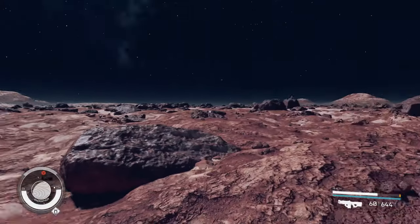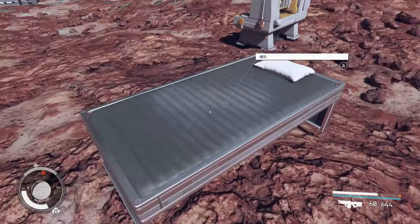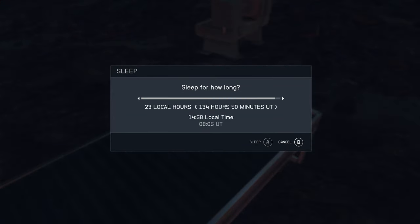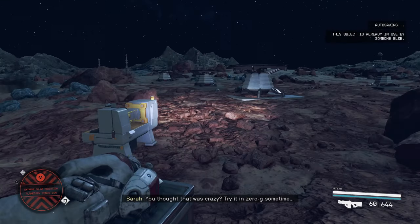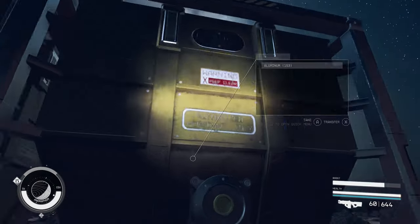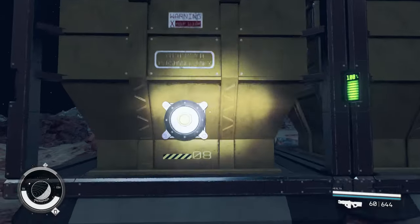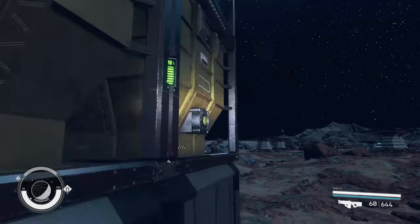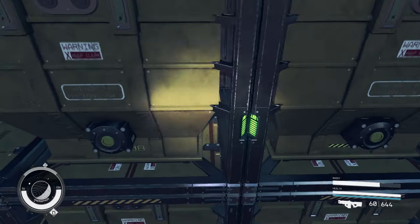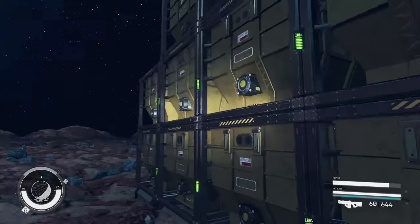Once you've got these running, congratulations — you now have a farm collecting aluminum and iron. If you wait 24 hours — I'll place a bed and sleep here — you'll see that the storage containers are now filled. On the aluminum side, there are loads of aluminum, and on the iron side loads of iron. You can also see which containers are filled by the green light; if they're red, that's not generating anything or it's empty. There's 400-something in that one alone — that's insane.